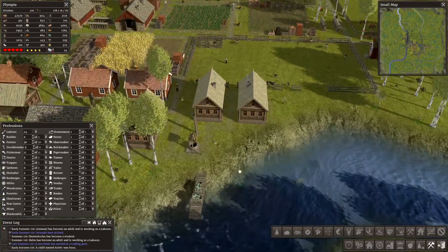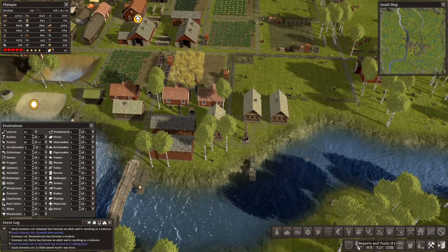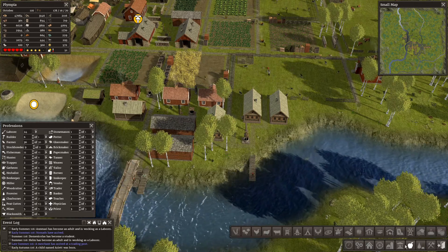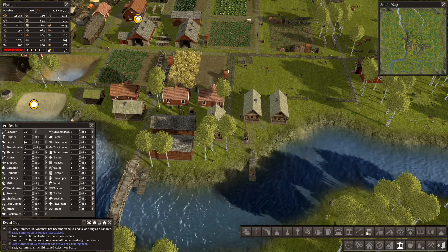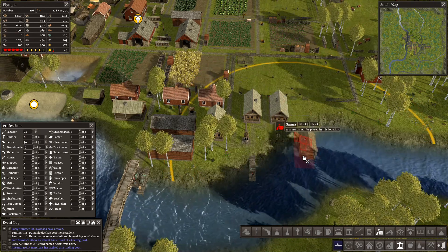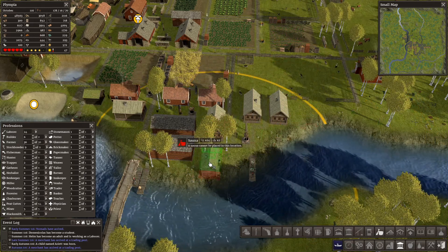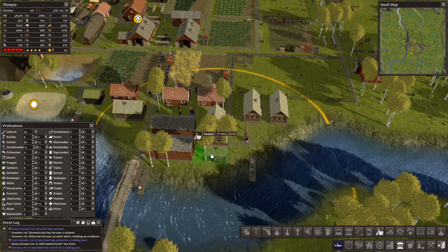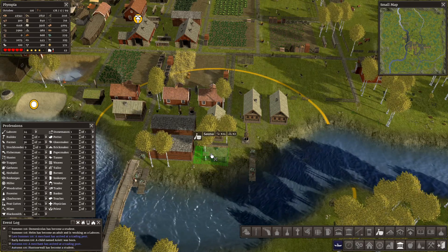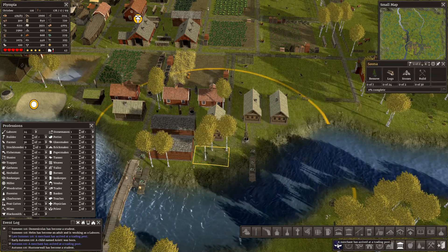These houses here do not have access to a sauna. What would that come under? Public facilities, I think. Would I get a little sauna there? It would fit there — perfect. They can run out and jump in the river afterwards. That looks like the perfect spot for it.